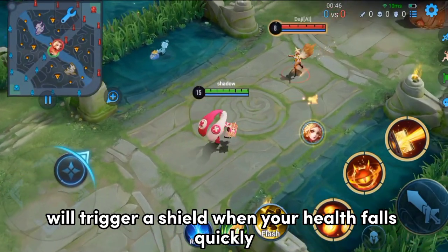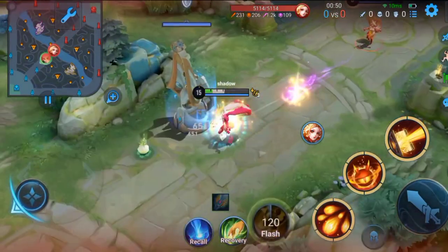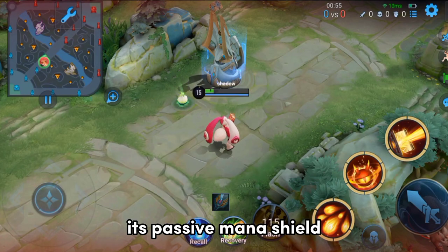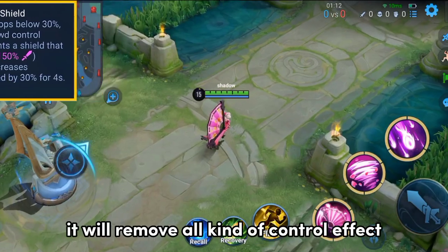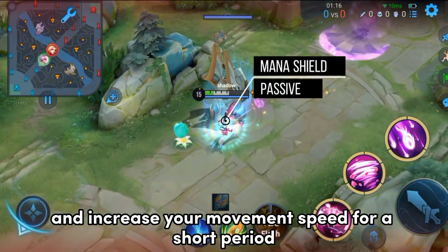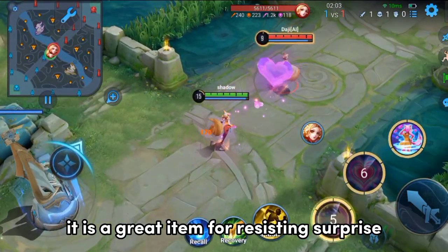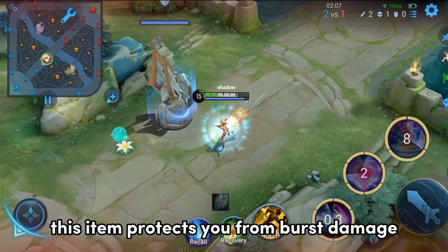Ardent Dominator will trigger a shield when your health falls quickly. It has 200 magic attack, 600 mana, and 15 mana regen per second. Its passive Mana Shield triggers when your HP falls below 30% — it will remove all control effects and increase your movement speed for a short period. It has a 90-second cooldown to trigger again. It is a great item for resisting surprise blows or gank attacks, protecting you from burst damage.